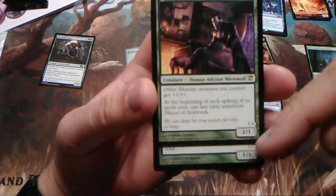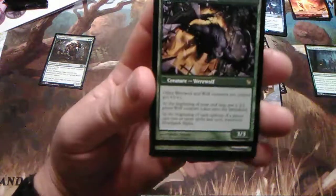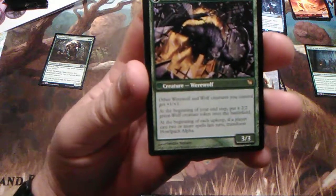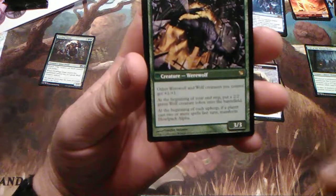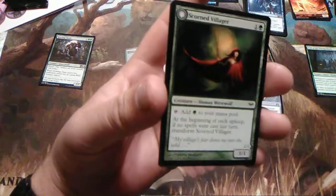He goes from a 2/2 for one to a 3/3 — Howl Pack Alpha — other werewolf and wolf creature tokens you control get +1/+1. At the beginning of your end step, put a 2/2 green wolf creature token onto the battlefield. At the beginning of each upkeep, if a player casts two or more spells last turn, transform back into Howl Pack Alpha.